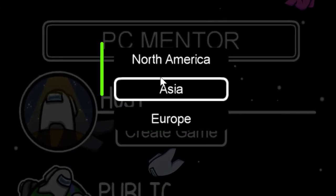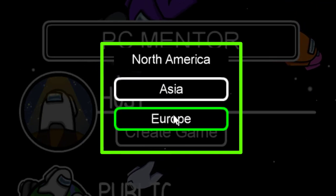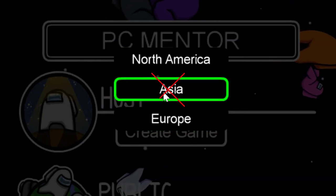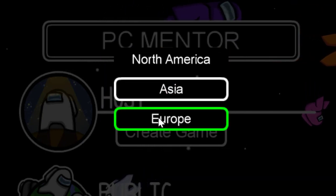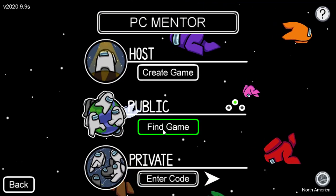As you can see, there are three server options: North America, Asia, and Europe. The Asia server is not working, so you have to select America or Europe. I have selected America.